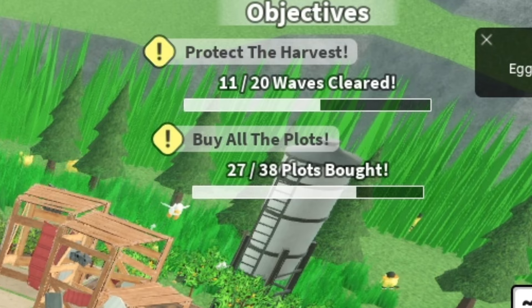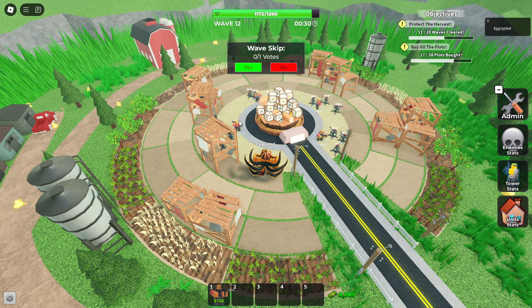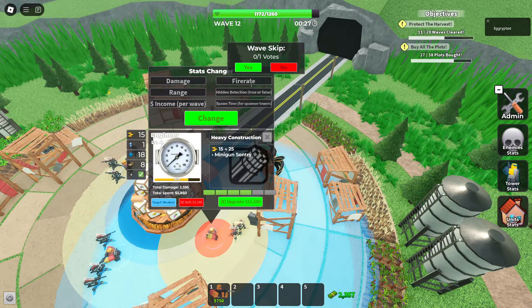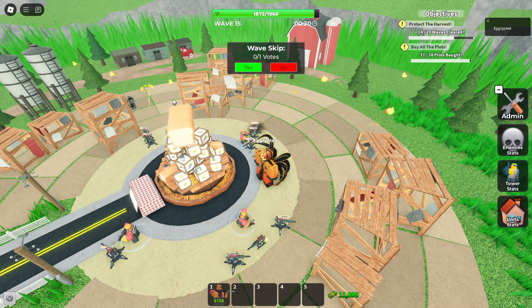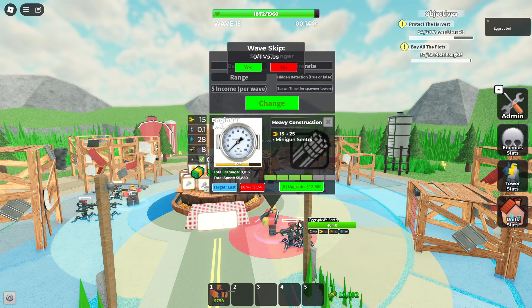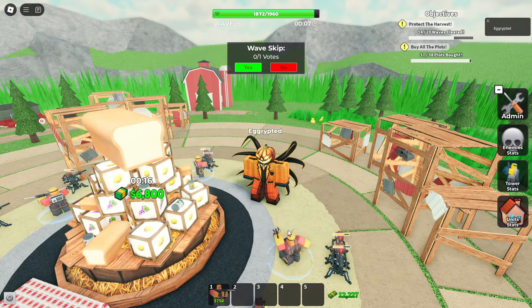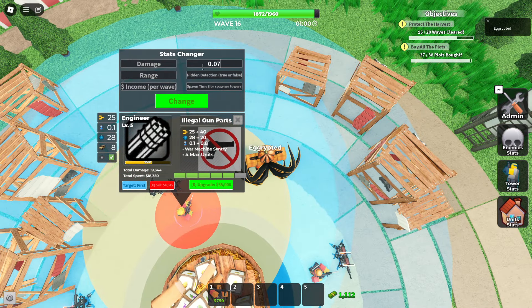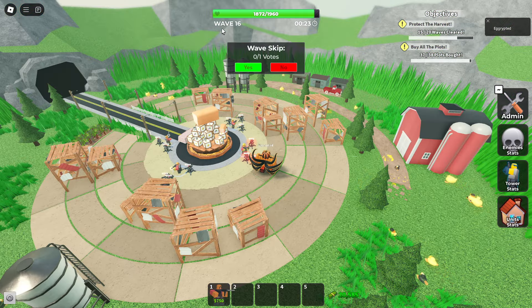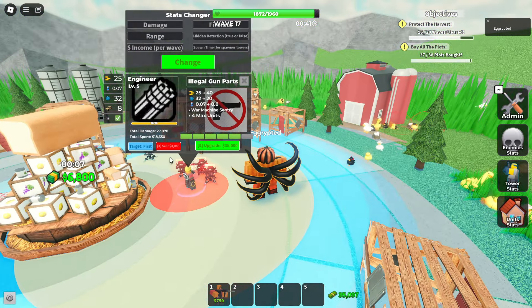We have 27 out of 38 plots bought. I wonder if it's the same as TDS used to be, where if you didn't buy the last plot the game would seemingly go on forever. What I'm going to do now is super-buff one engineer. The many engineers will be mainly for defense against those small guys. The next engineer I want to buff is going to be this one, and I'll try to buff him as much as possible. Level 5 engineer — let's give him more fire rate and range.